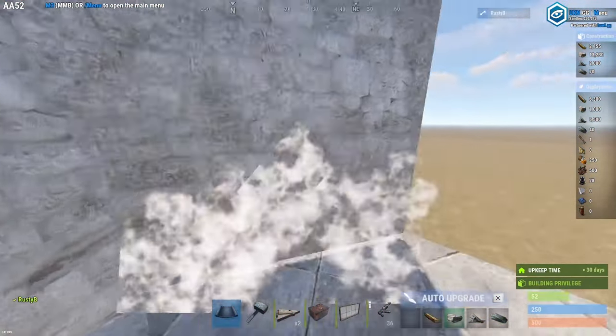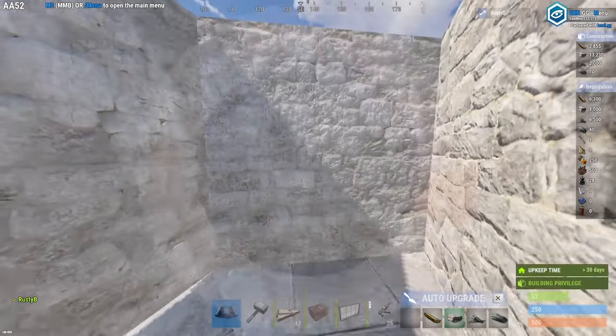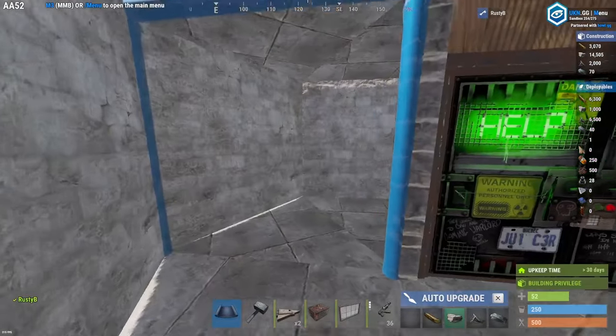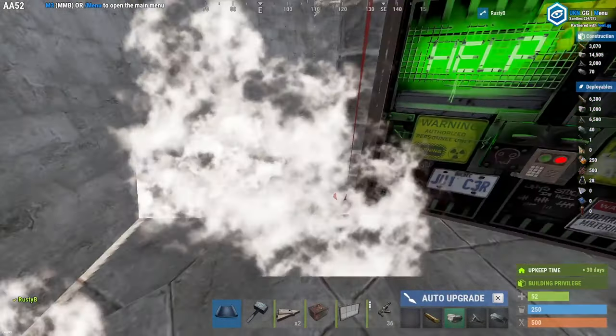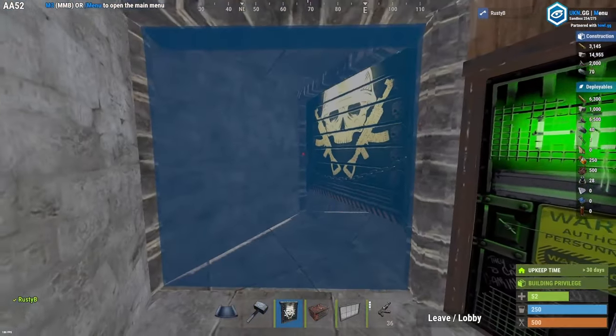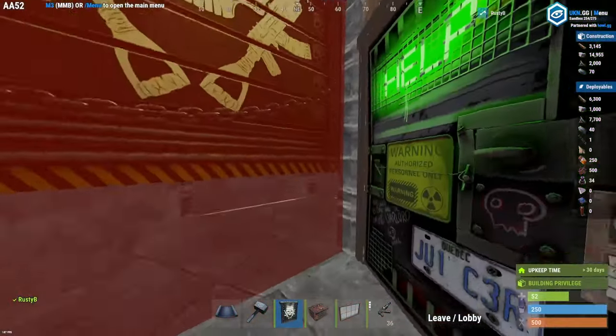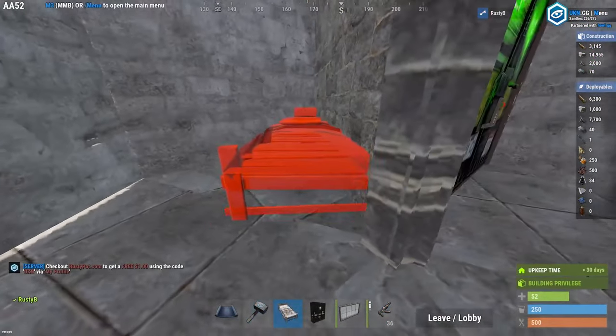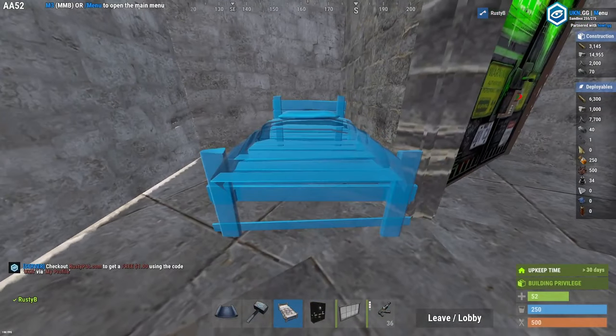Moving onto the last floor, surround the double doors and the main circle with walls. Add triangle roofs and block yourself in. Add wall frames to the next three triangle foundations and add on the garage doors. You can now have this as a bedroom — you can place a bed, a locker and a small box in this room.